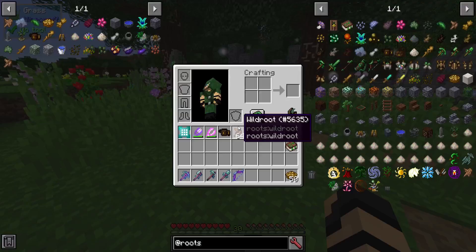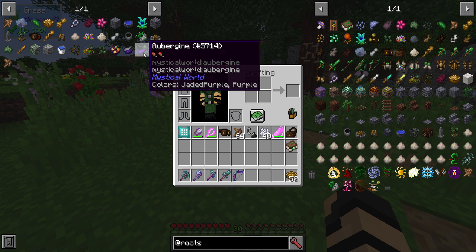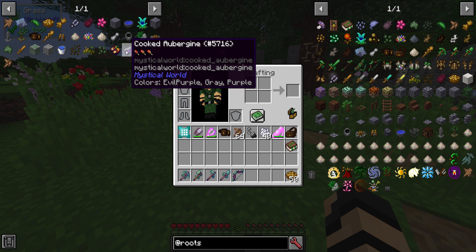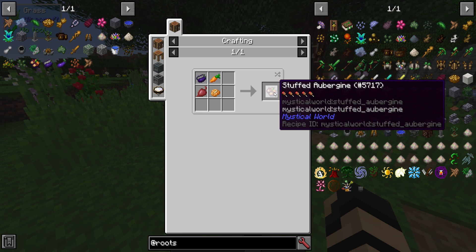If you continue breaking grass, you'll find a few more things like aubergine seeds, which will allow you to grow aubergines — those are eggplants. They give you a decent amount of hunger, and you can cook them to get a lot more. There's also stuffed aubergines, which require a few other ingredients and give you a really good amount of hunger and saturation as well.